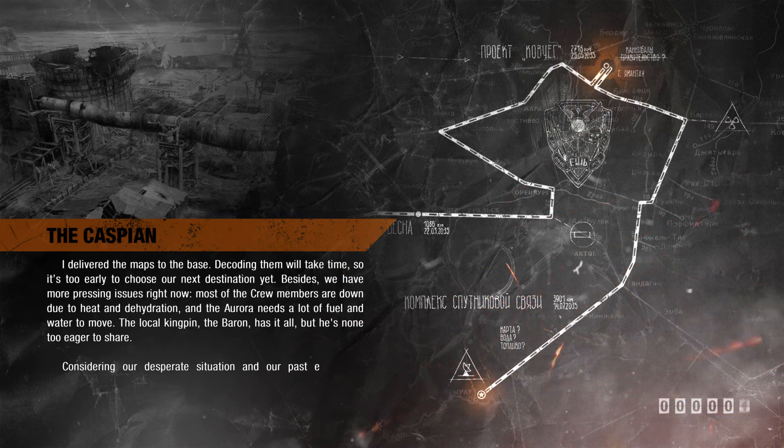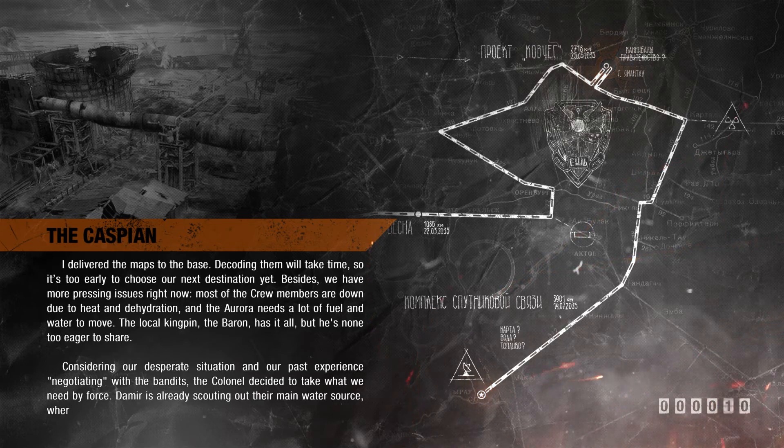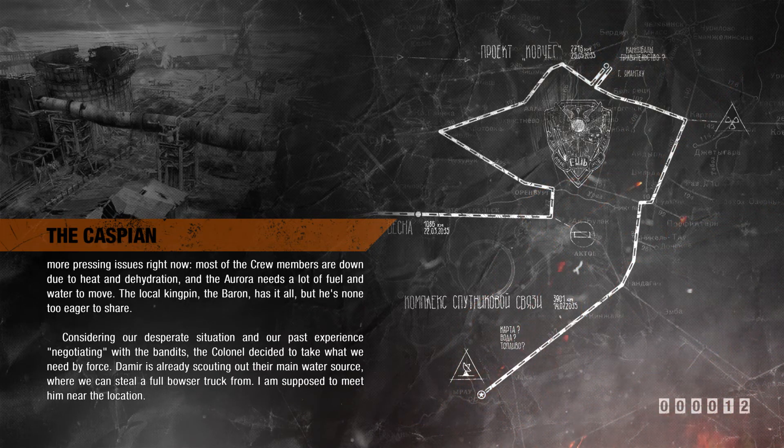The local kingpin, the Baron, has it all, but he's none too eager to share. Considering our desperate situation and our past experience negotiating with the bandits, the colonel decided to take what we need by force. Damir is already out scouting their main water source, where we can steal a full Bowser truck from. I am supposed to meet him near the location.